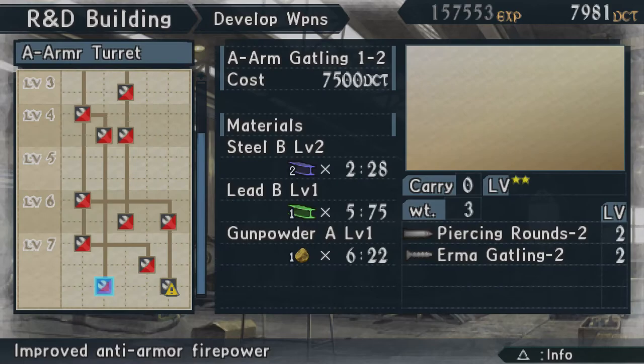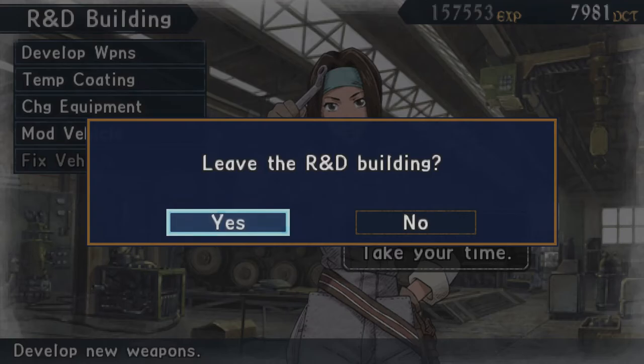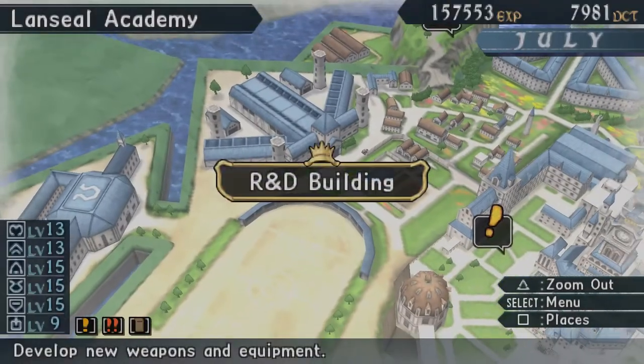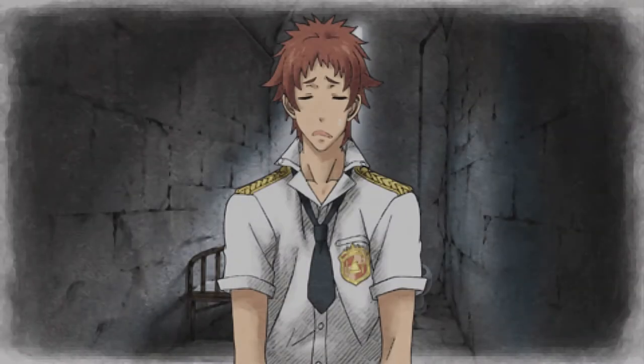Nah, I don't want to switch. I need monies for that. Okay Yvonne, you're still chilling in jail, huh? I think I need to free you.